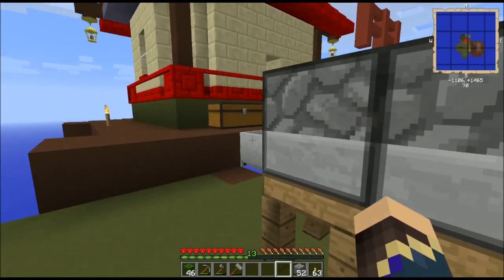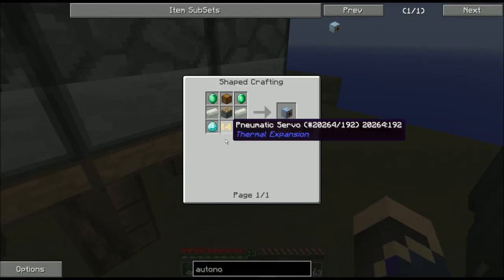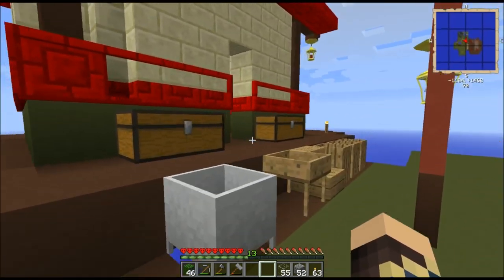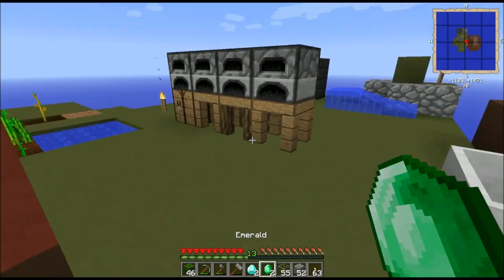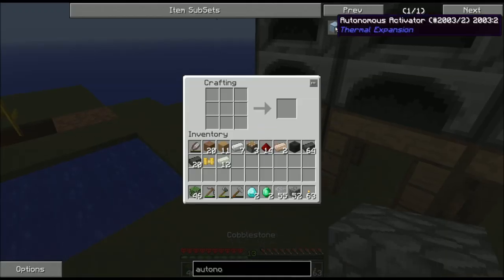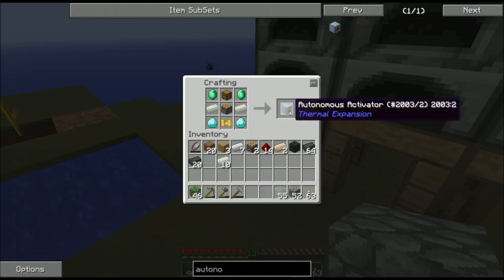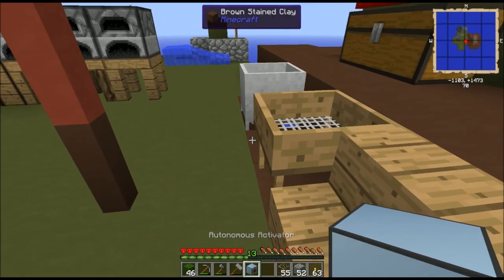One pneumatic servo. Go get myself those two emeralds, two diamonds, and I need a chest. And there we go — autonomous activator is go. Now, what you can do with the autonomous activator that makes everything so much easier: you place it so that the orange stripes and the little clicky mouth are facing the sieve.